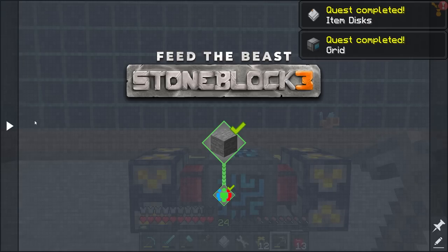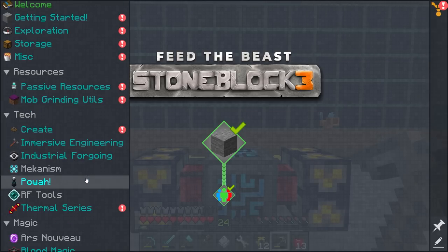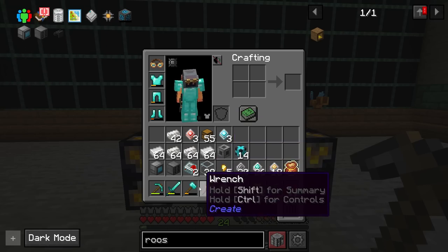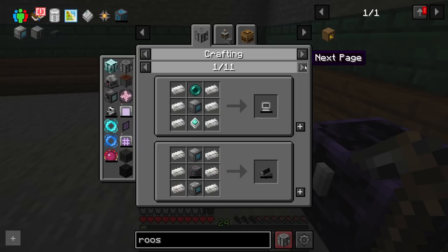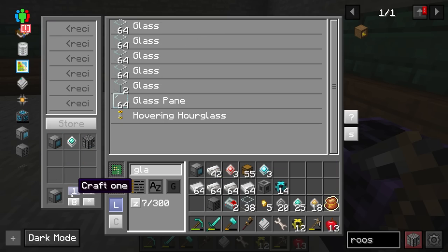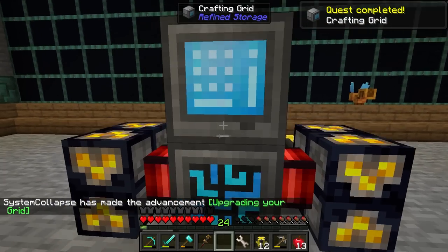Had to go grab some silicon and glass but looks like we got our 27 now. Take that up to the next level and that'll make the 4Ks - we need nine of those ones. Take those ones and turn them into the 16Ks. Finally we have our 64k - fantastic! That's our first one and then we turn that into an actual storage disk. With that we should have a working system. We got the quest for storage systems. We also need to make a crafting grid - totally forgot about that. Turn that into a crafting grid - looks like we just need that component.